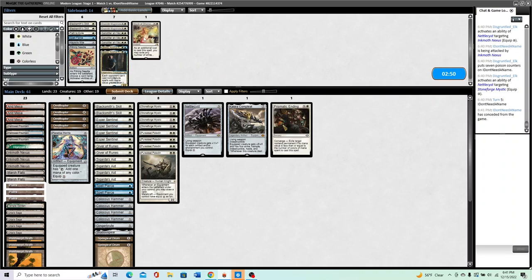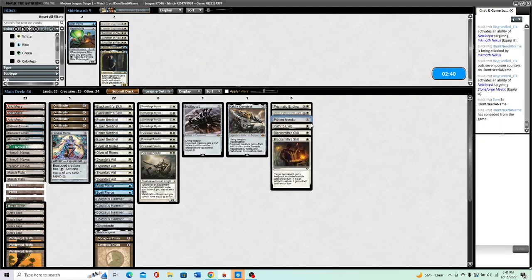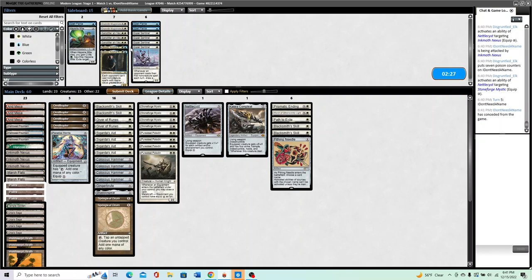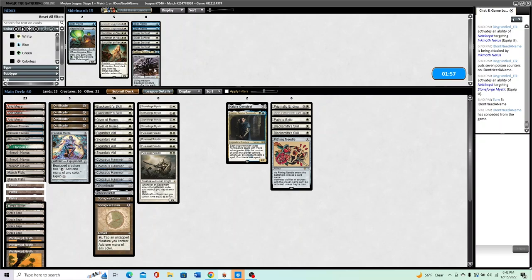Unfortunately this is a matchup I would have liked to have those Hushbringers in — good news is it's a bad matchup, so who cares. Sideboarding: Path is good, Blacksmith's Skill is good because it protects Needle, Spell Pierce is pretty bad, Esper Sentinel is absolutely heinous in this matchup. There's always a consideration to bring in Lavinia as a way to punk out a Chord of Calling, but I don't know if there are more cards I'd want to cut. Nettle Cyst is pretty bad — I don't hate bringing in one. It also stops Force of Vigor.